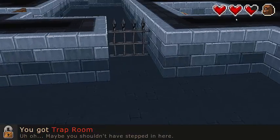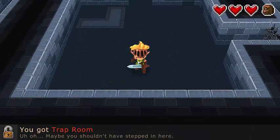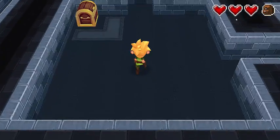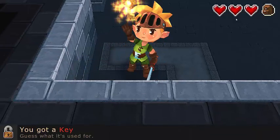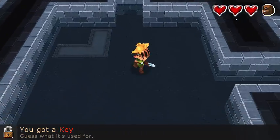Uh-oh, oh no, we're trapped. Listen — bats. How scary. Of course, kill all the enemies in a room, you get a chance. Yay! We got a key. We got keys.